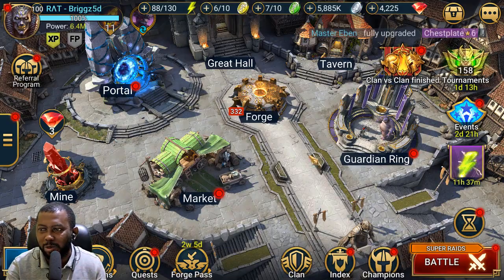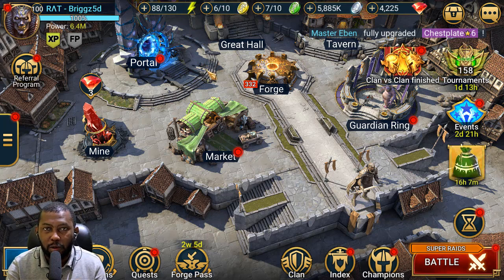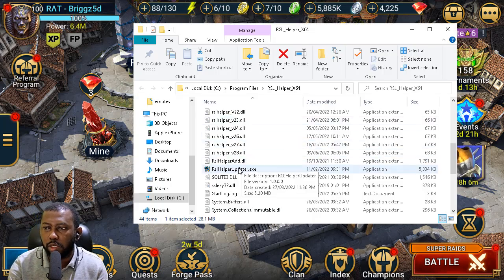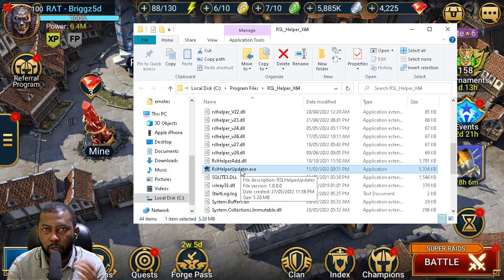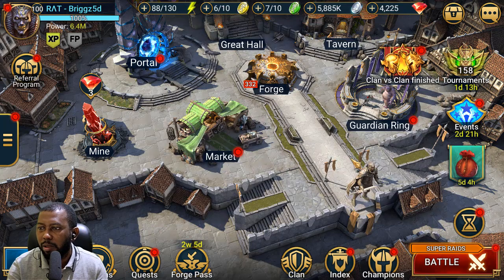Before jumping into the fusion, there are other things to cover. After this update, RSL Helper stopped working as usual — but the developer has already fixed it. Right-click your RSL Helper icon on the desktop, launch it to the RSL Helper folder, scroll down to the RSL Helper Updater, and open it. It will update by itself. Your game cannot be open while updating. You can use the updater instead of downloading a fresh copy from the website or Discord.